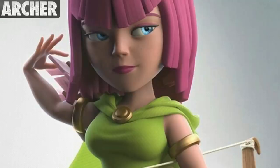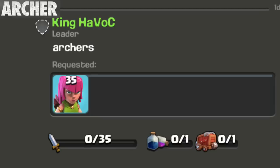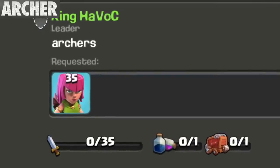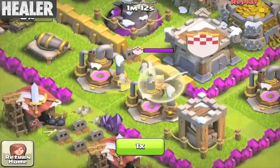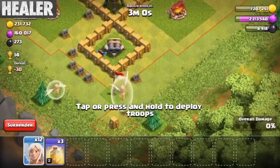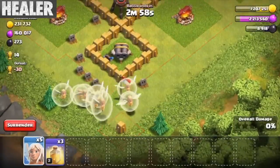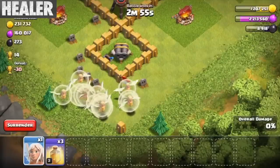The Archer has appeared in every single loading screen since 2012. She is also the most requested troop in the game. Prior to the September 2014 update, Healers in a clan castle used to heal damaged buildings in your base. Also, since she can't attack, she'll just stand there for an entire match if that's all you had and there's nothing to heal.